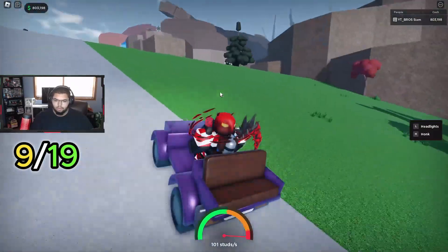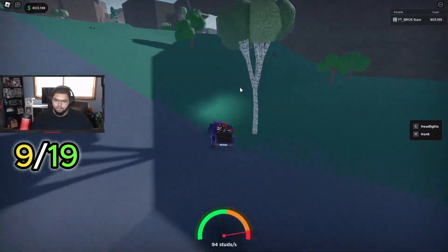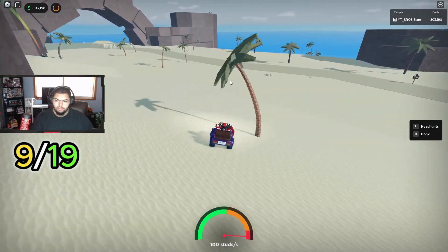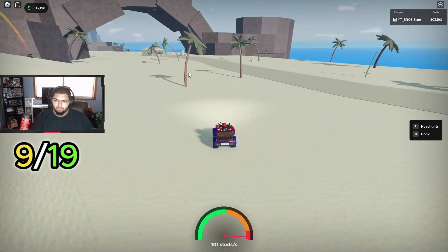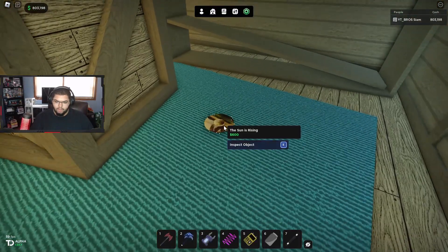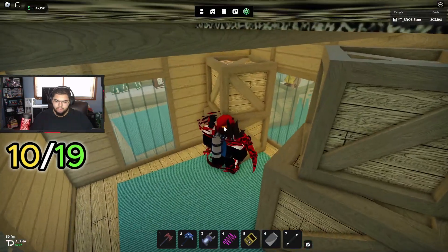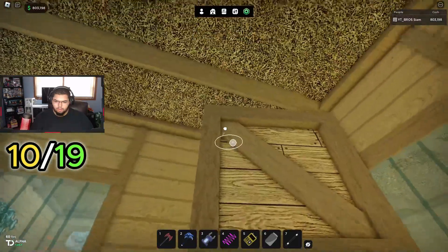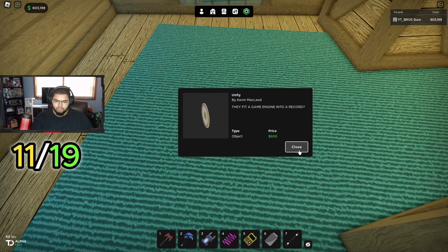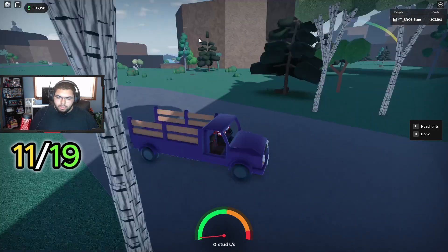Next we are going to head towards the beach. Go up here over this bridge, follow the road, then turn right and follow this road to the beach. Once you get over here go over to the shop - in the Radical Shack, the Sun is Rising disc is back here on the shelf, and the next one called Unity is on top of this box.